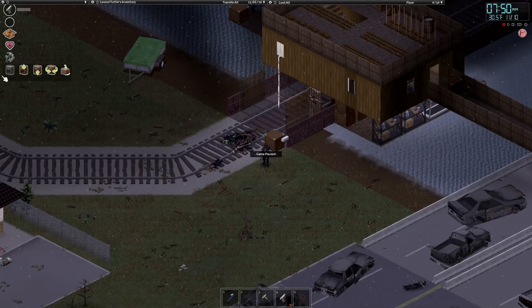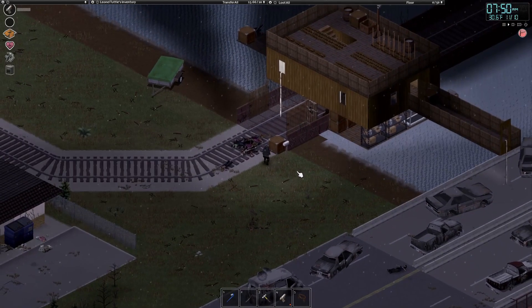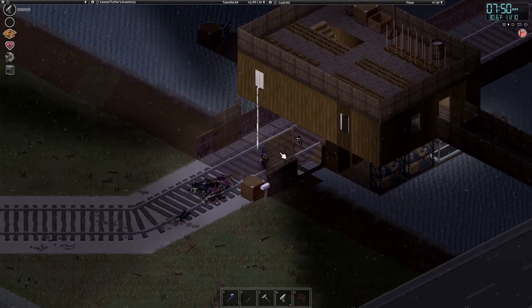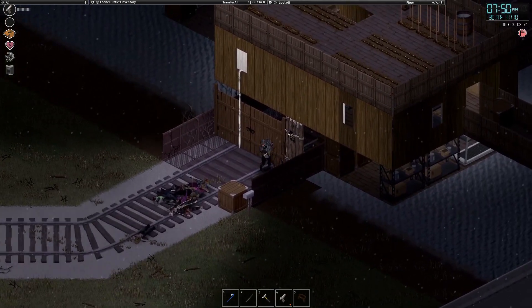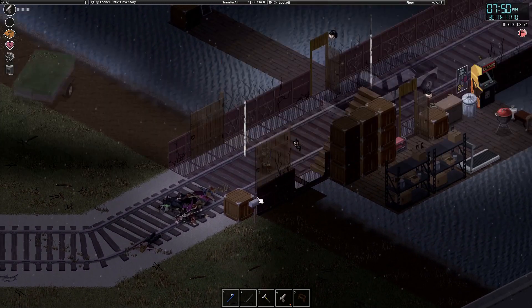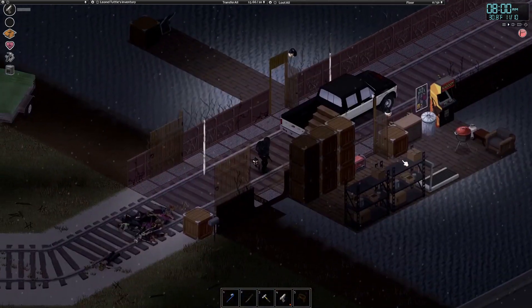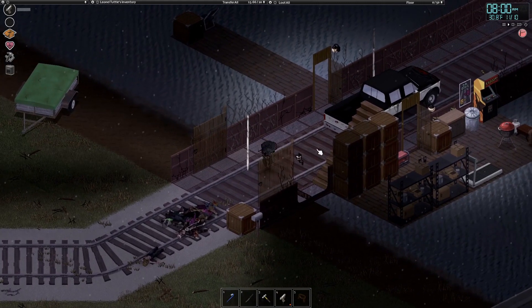Jumping back to the base tour itself, I'll start from the base floor. The first step was placing down the double door and also a log wall. This essentially cuts off the zombies because there's only one way in and out — on the boats and the bridge. I did the same thing on the other side. That's the first step to secure the bridge itself.